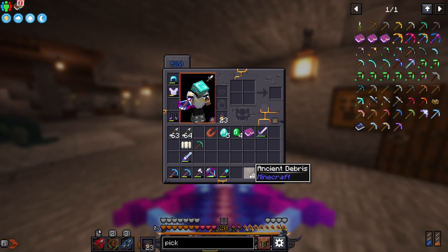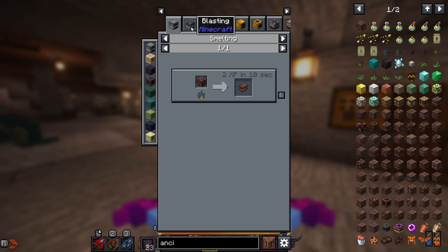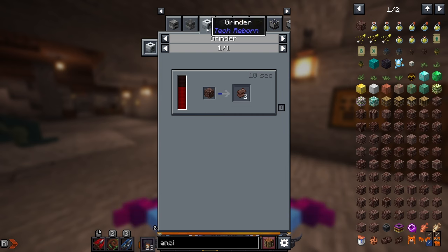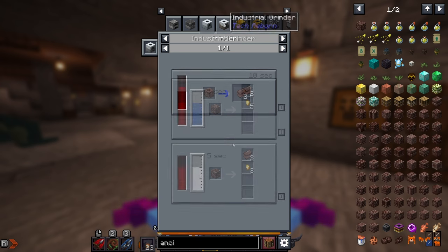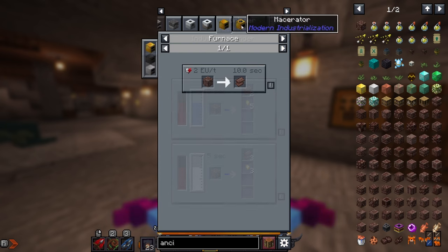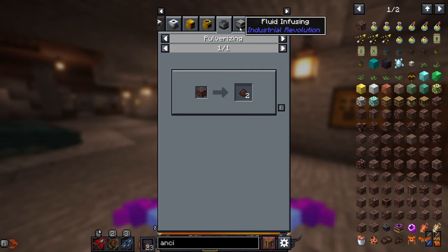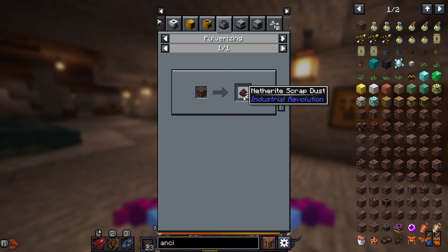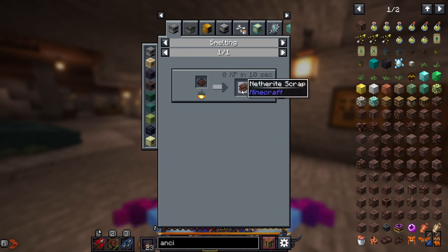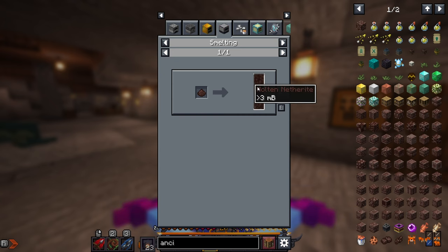Other than just smelting these, let's see if we can double this. With a grinder in Tech Reborn we can double it; with an industrial grinder with mercury we can triple it, but that's late game. With the Modern Industrialization macerator and Industrial Revolution pulverizer we get two scrap dust — oh, this is good news! Scrap dust smelted gives us netherite scrap — excellent.